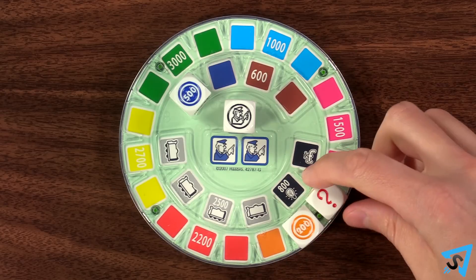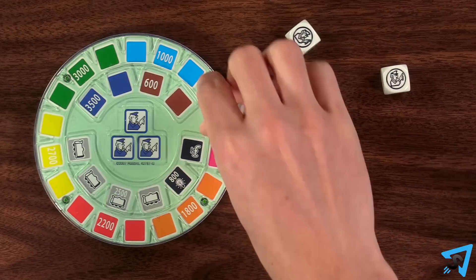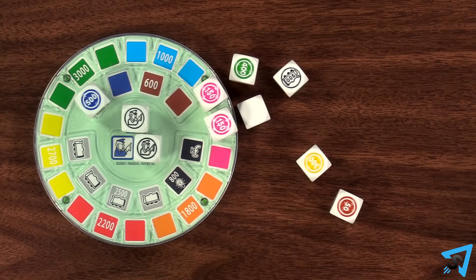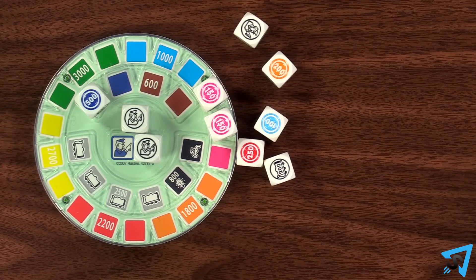You are not allowed to remove or move a die once it has been placed on the board. Blank dice do nothing. After you have set your dice on the board, you can either continue your turn and roll the remaining dice again, or you can stop and score points. You are allowed to continue and roll dice as many times as you choose.